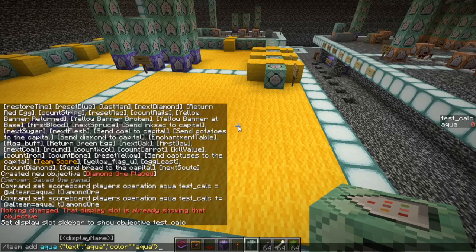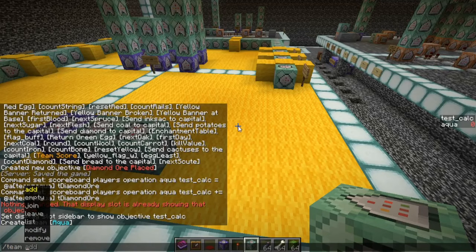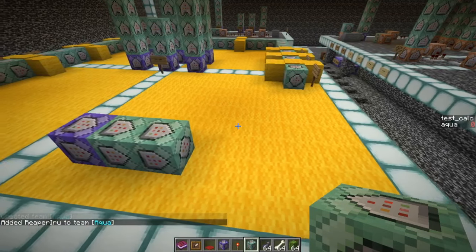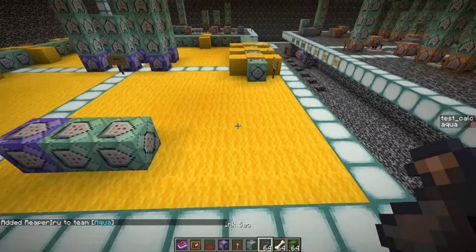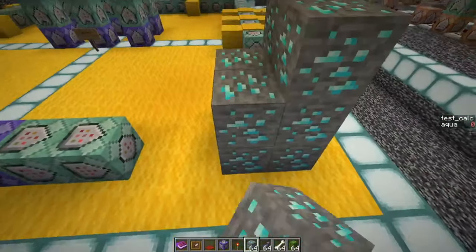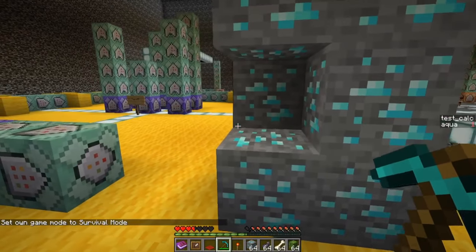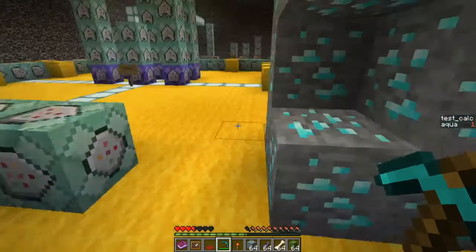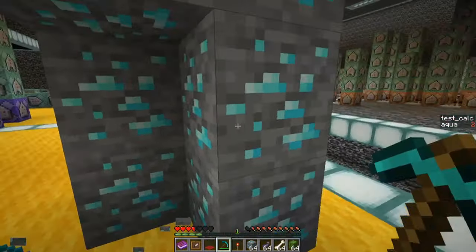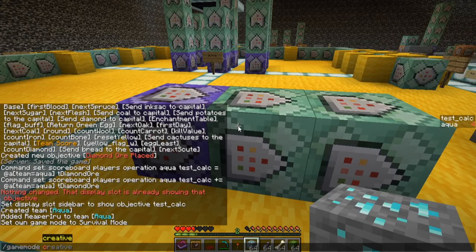Now we make an operation: scoreboard players operation aqua test calc += @a[team=aqua] t_diamond_ore. We track everyone in team aqua who has mined diamond ore and add it to the test calculation. Setting the display back to test calc still shows zero because there's nobody in team aqua yet. So we need to create team aqua: team add aqua. Give it a display name with aqua color in JSON — text 'Aqua', color aqua. Let's join the team: team join aqua, and now we're in team aqua.